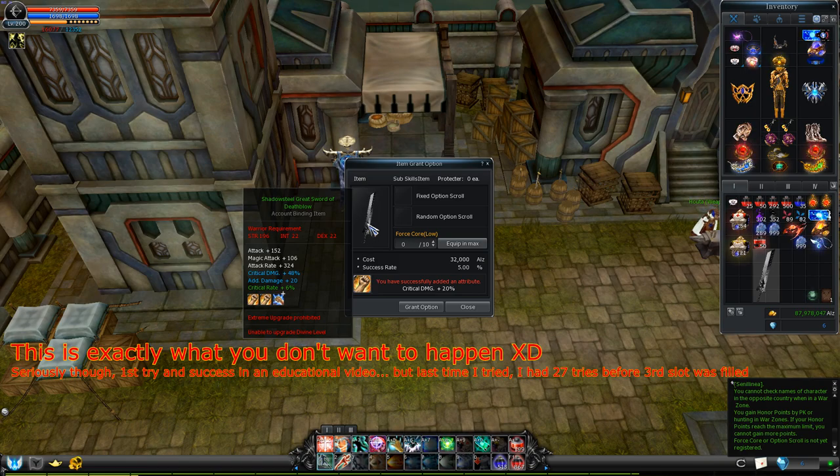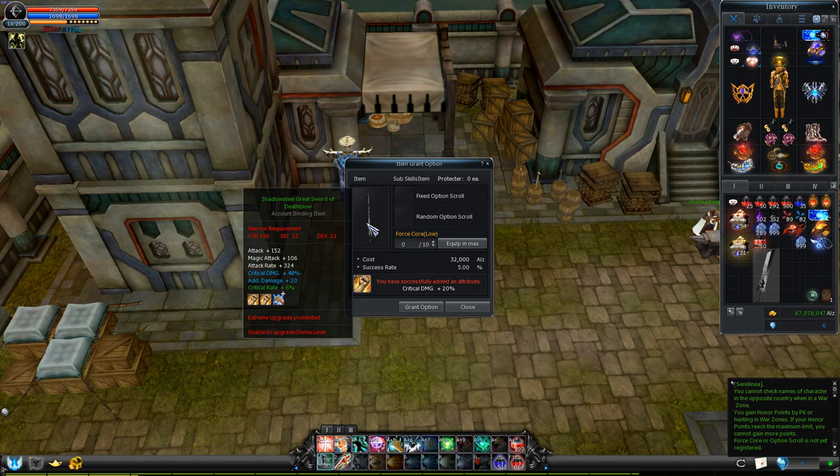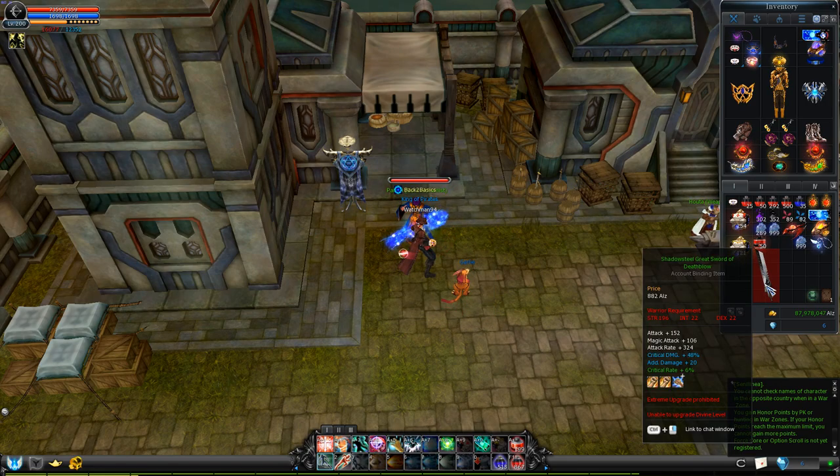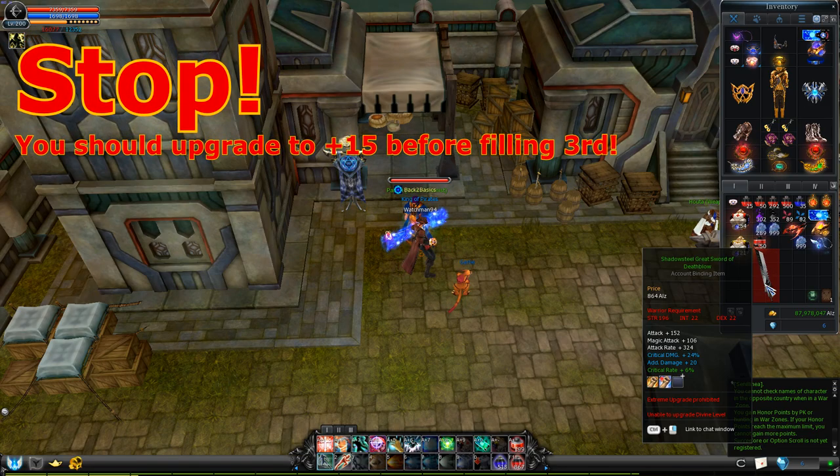There are two possible outcomes. Worst case scenario: you get something useless in the second slot, and then succeed when filling the third one. That means all three slots will be filled and there's no way to ever modify them again — you can decide to use your item or throw it away, and you'll have to buy a new item and a new slot extender to try again. The favorable outcome is to have critical rate in the second slot. Now this is the part where you stop — you must not fill the third slot just yet. Remember that if you fail the third, all the results of your hard work will be gone just like that.